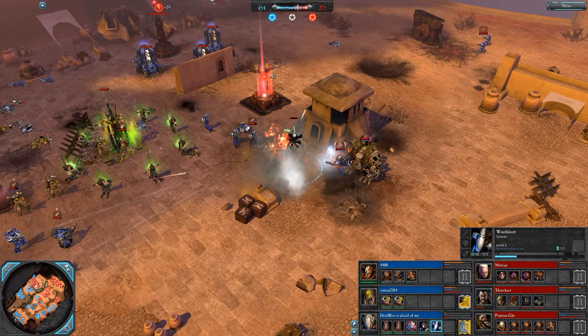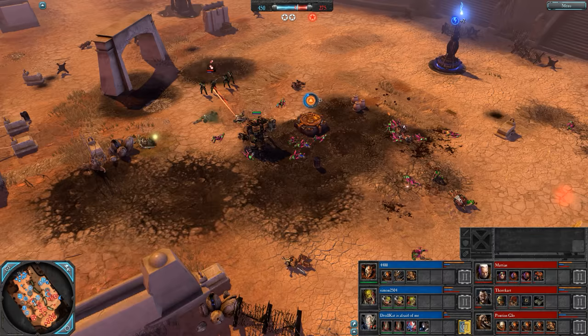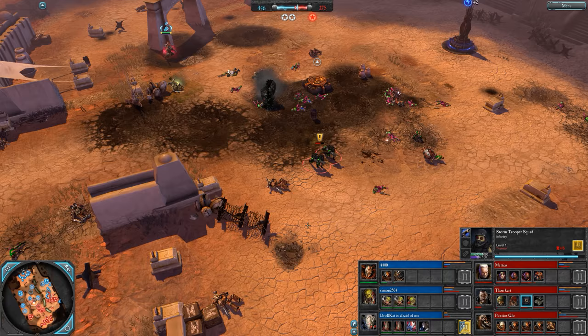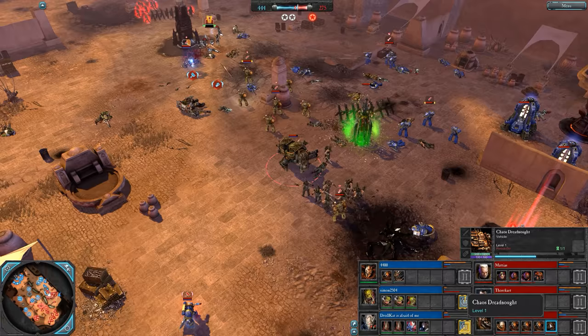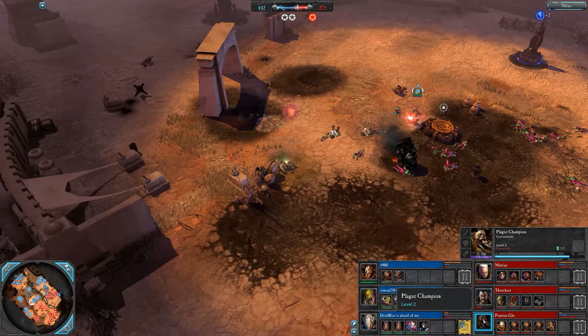And that comes with experience — knowing when to chase, knowing when not to, in a 3v3. It can be particularly hard to judge because you can get flanked in an instant. Down goes the Chaos Dreadnaught — well played, the Stormtroopers there. That was 4400's Chaos Dreadnaught. Pontius is still fine.